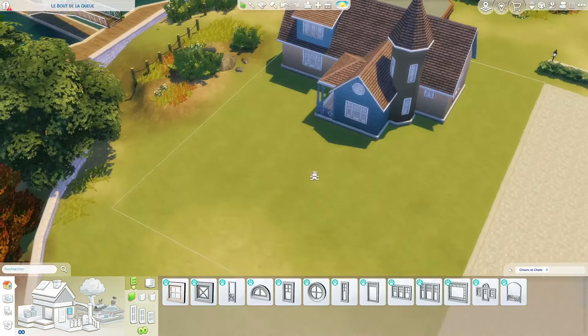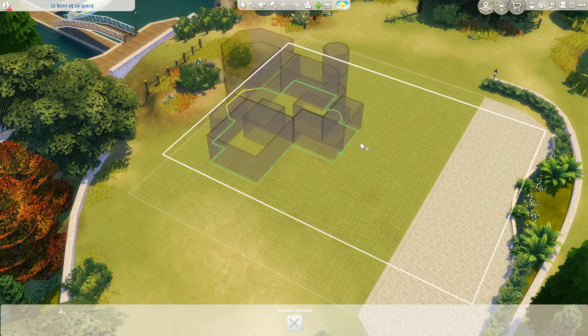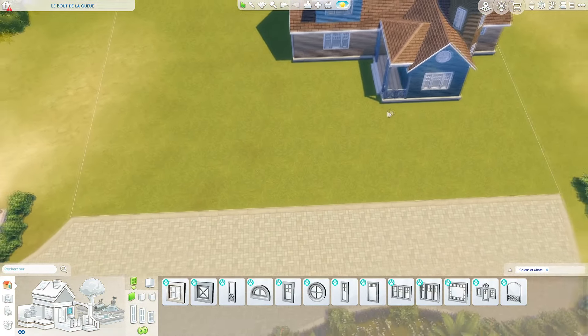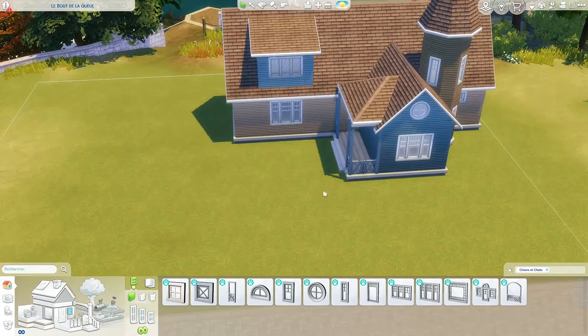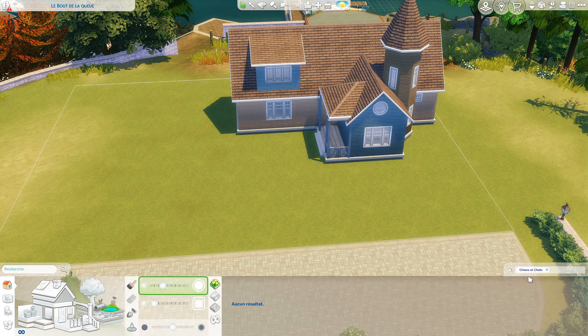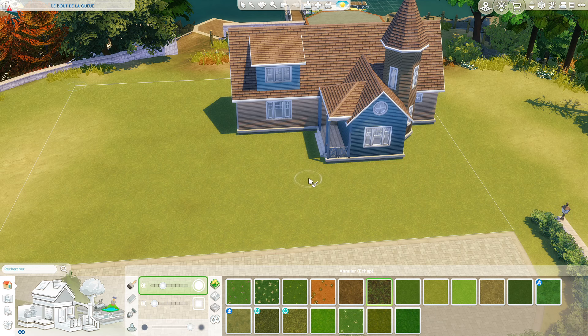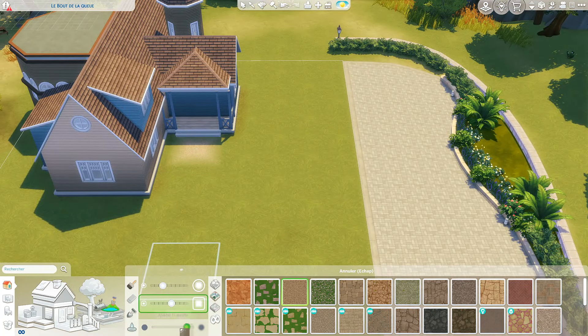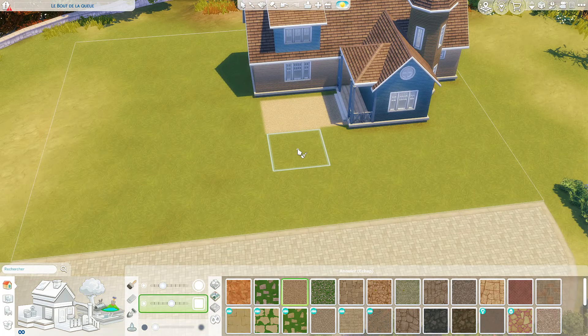Si on déplace un petit peu la construction, est-ce que ce serait pas mieux ? On met ça plus au fond. Comme ça là on arrive, on peut avoir l'entrée par là et après par là on a le coin avec les tombes. Je pense que je préfère comme ça parce que comme ça on peut faire un chemin directement droit. Du coup on va mettre un peu de pelouse desséchée autour de la maison pour la faire ressortir. Pour les pavés, j'aimerais bien mettre du gravier, ça peut être pas mal.